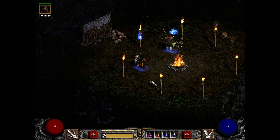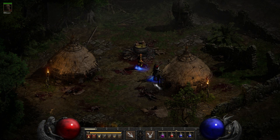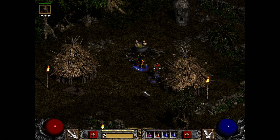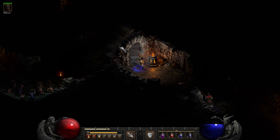A bit of Flayer Jungle there. Here we are in Lower Kurast near one of the super chests. Here we are in, I think, the Kurast Bazaar. Somewhere around there — Lower Kurast, Upper Kurast, Kurast Bazaar.